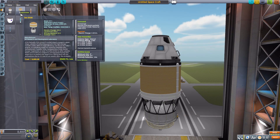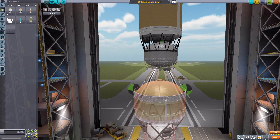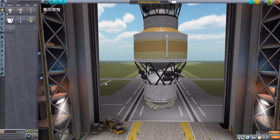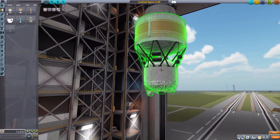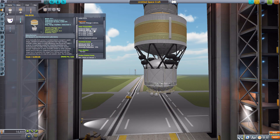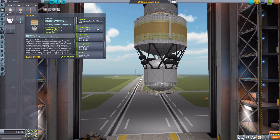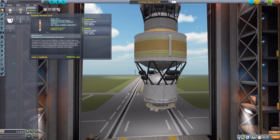Next we have the five-meter DCSS, which is just a bit bigger and more rounded at the top. Again a beautiful amount of detail on this thing. It's also an unmanned command pod with a data transmitter, built-in RCS, electric charge, liquid fuel, monopropellant, and oxidizer.